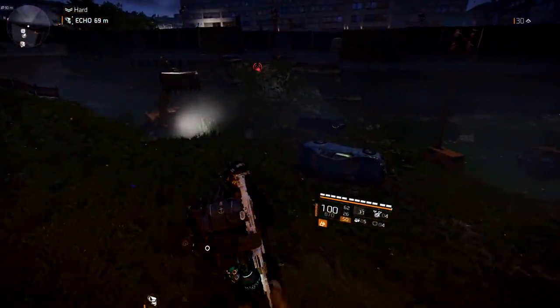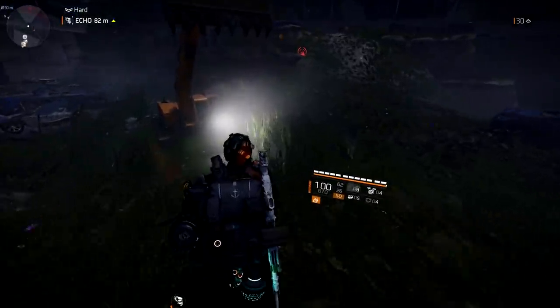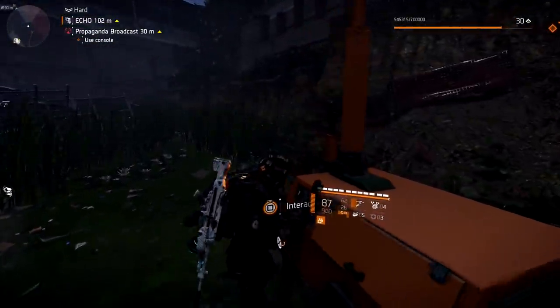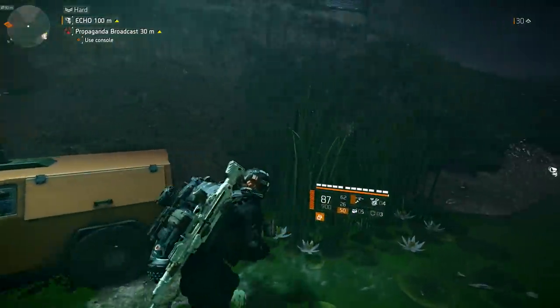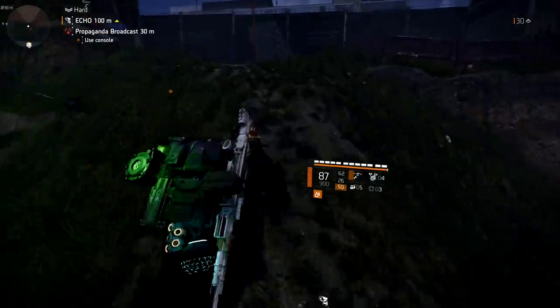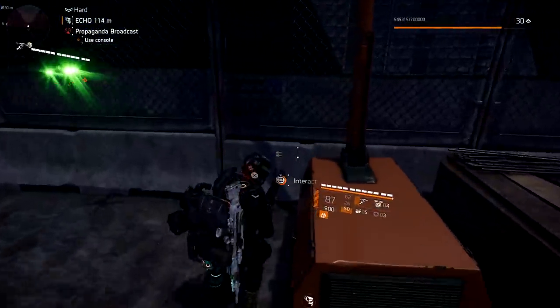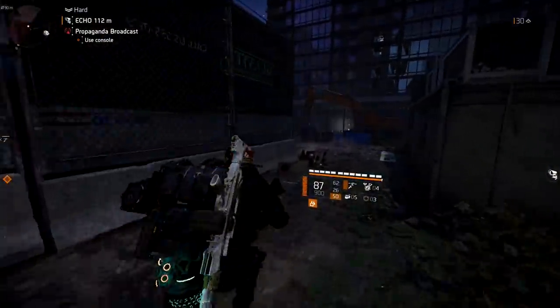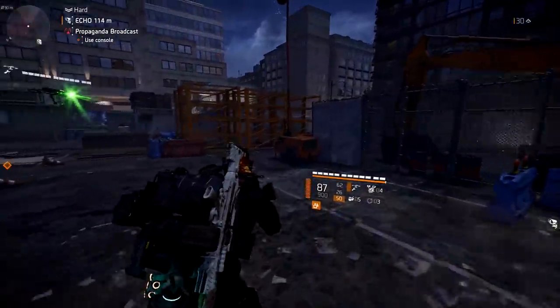We're going to go to the first switch, which is going to be down here on the left side. This switch right here is going to activate the first set of lights. There are a total of six lights. The next set is going to be right in front of me — so this is number two. Number three is going to be to the right of this one — so this is number three.